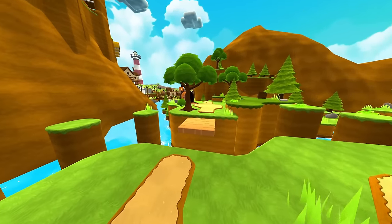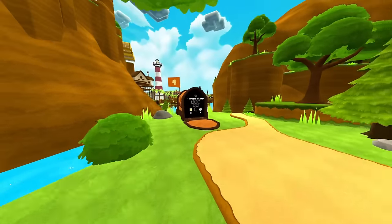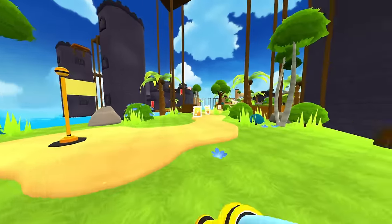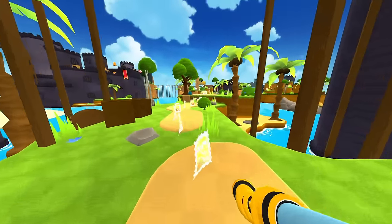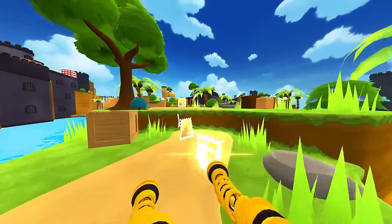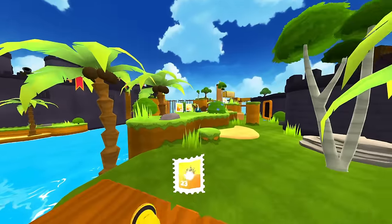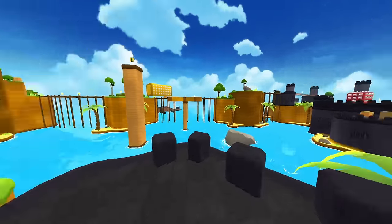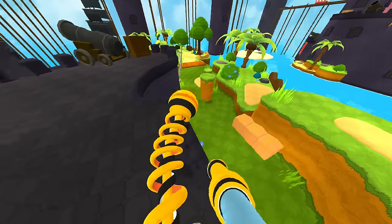Woo! Time for level four: Trouble Island. Yes, this island does seem like trouble. It's a big castle, and there's some boats around — they're coming to ransack the island. Oh, they're giving me so many stamps. Why are they giving me so many? There's a reason for that, you know. This is gonna suck.